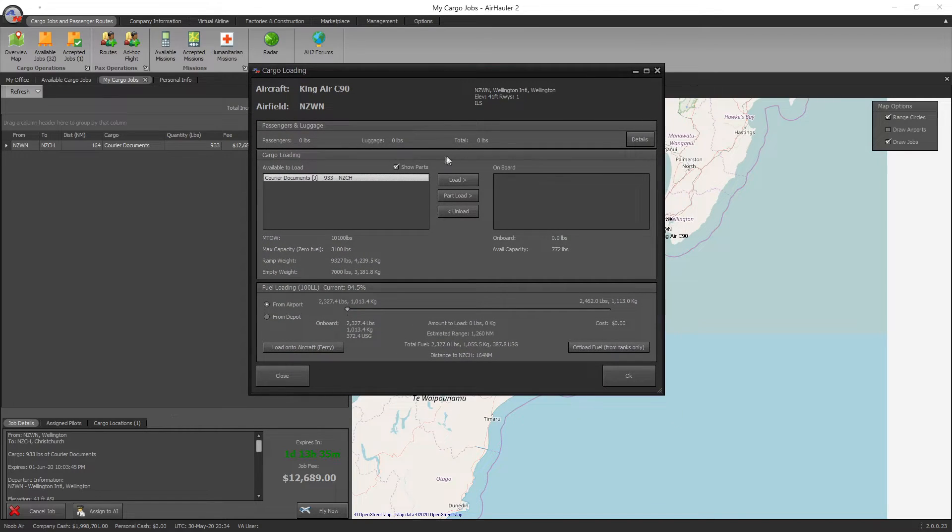On the cargo loading screen, we can see our 933 pounds of cargo sitting in storage at our base, ready to load. Normally you'd just press load and away you go, but our available capacity is only 772 pounds, so we've got too much cargo. We could part-load it and do two trips, but no one likes doing two trips — so we'll need to offload some fuel.